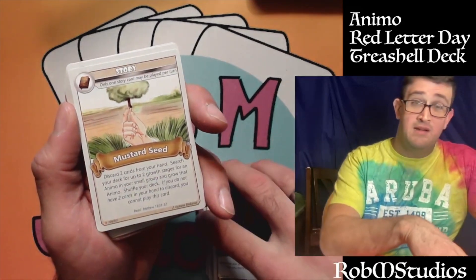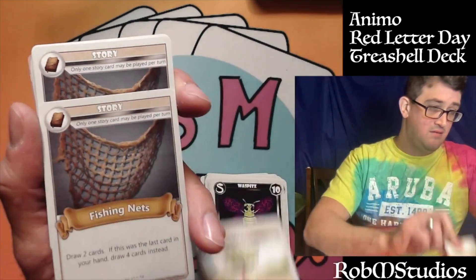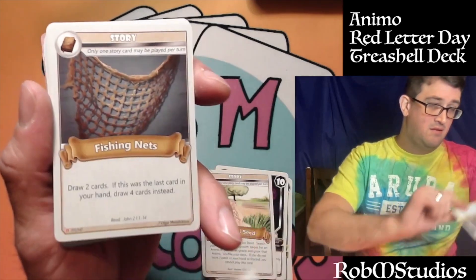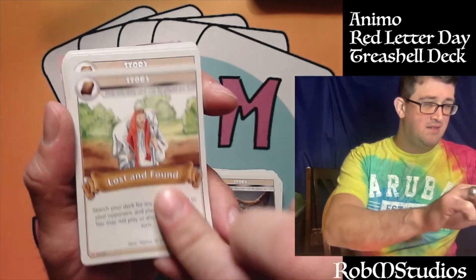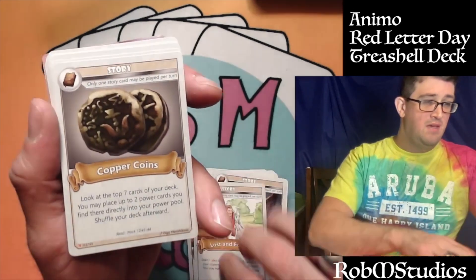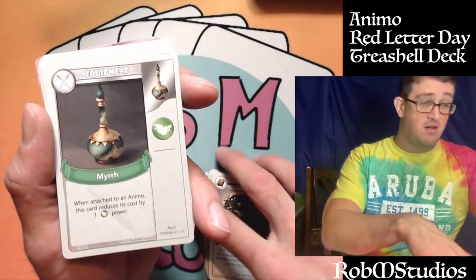On to the story cards — we've got The Story of the Mustard Seed, The Story of the Fishing Nets — a couple of those. Remember, one story card can be played per turn, but we'll get into that more later. Lost and Found — a nice thing is it says it right on the card — and Copper Coins.